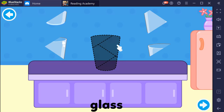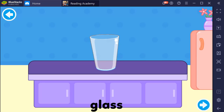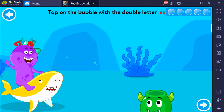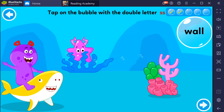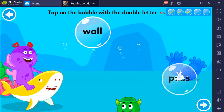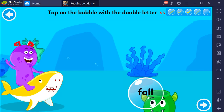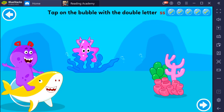Complete the puzzle. Glass. Tap on the bubble with the double letter. Glass. Pass. Pass. Dress. Miss. Nice work!